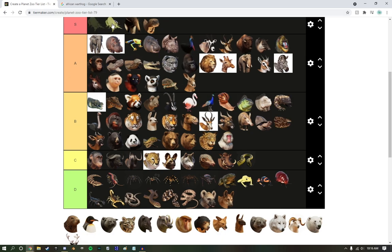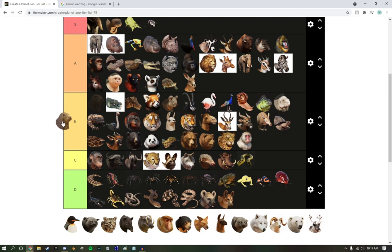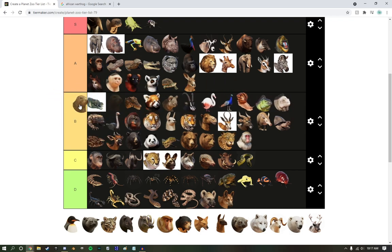Malayan Leaf Insect — you're going to go up there with the S tier. We're actually going to move these guys a little bit down. Gray Seal — gets a high B tier. It's not the best seal they could have chosen, but hey, it works. And they're little fat boys.